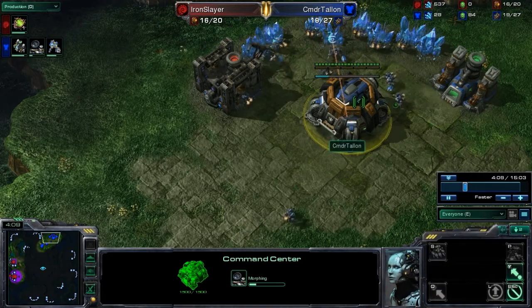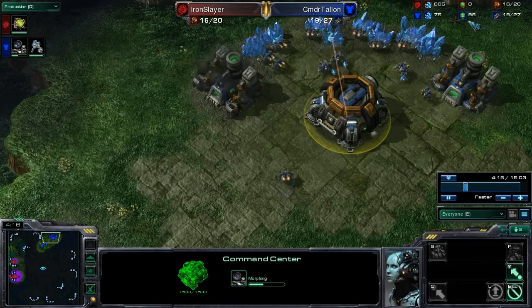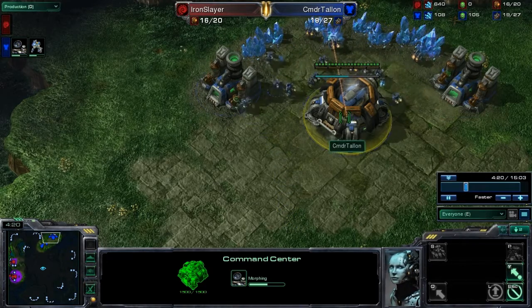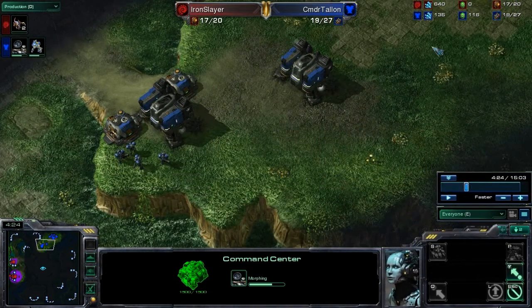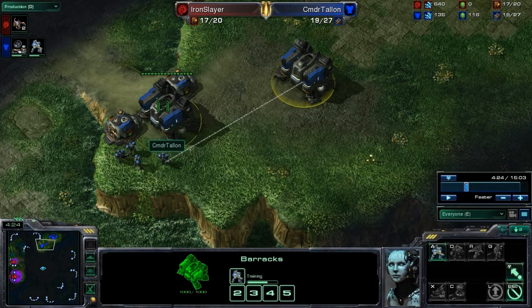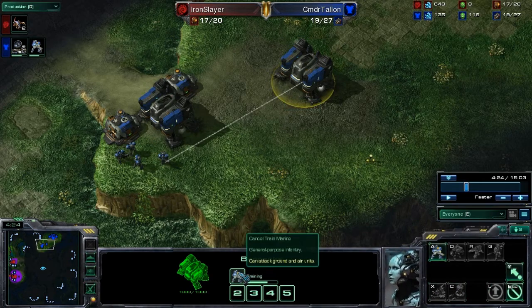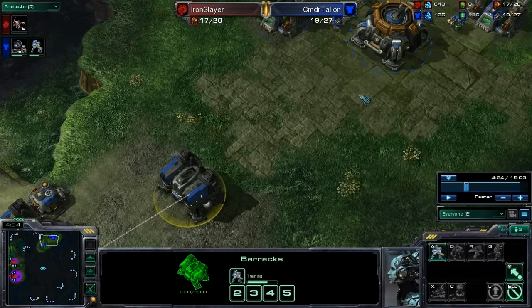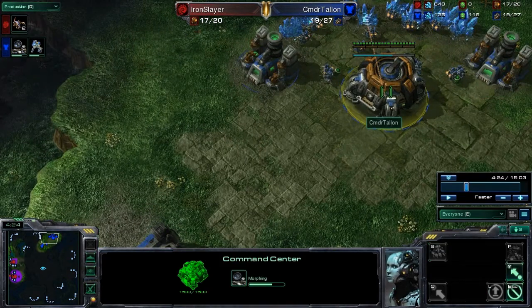Right here he went ahead and decided to upgrade to orbital command. Now he's pretty close to the 100 gas he would need for a factory, so had he not done that, he could have built a factory right there. He needs 150 minerals and 100 gas to build that factory — he's got 135 minerals. He could have cut that marine and started building that factory sooner. He's up to 4 minutes and 24 seconds now, so he's at a pretty good clip, but you can see there's just a slight bit of improvement he could eke out.